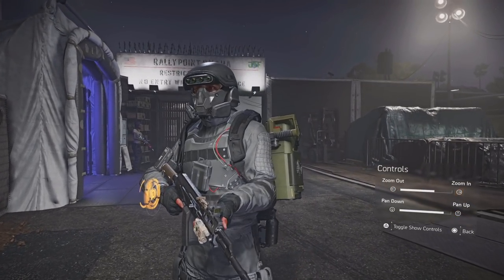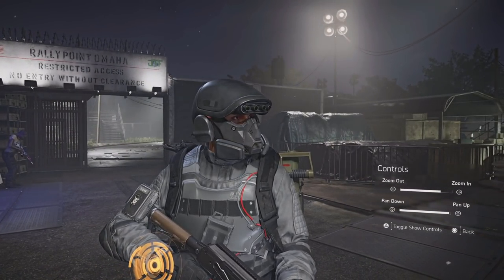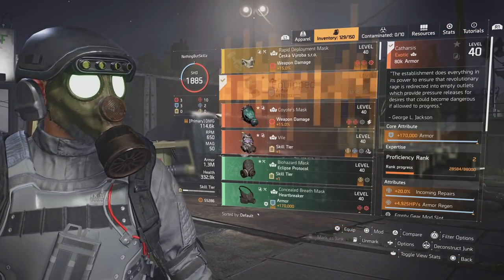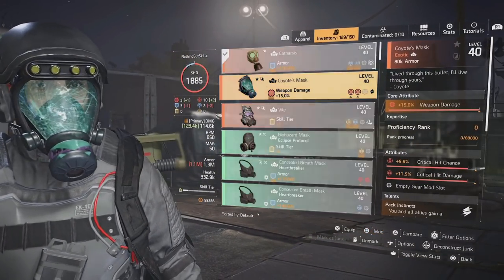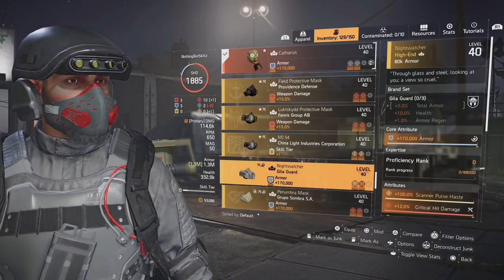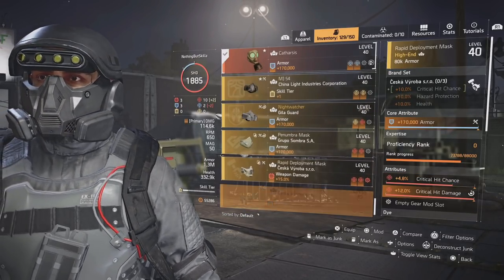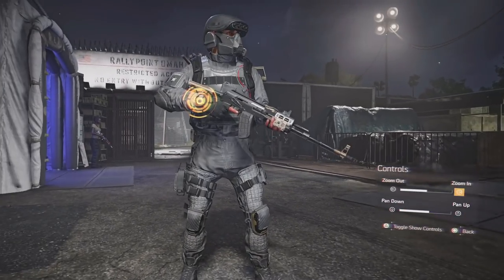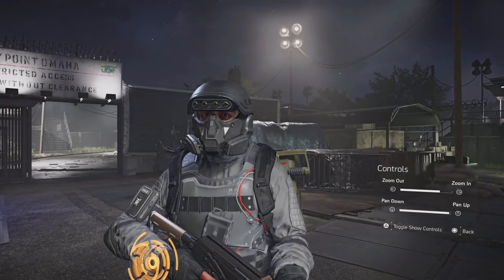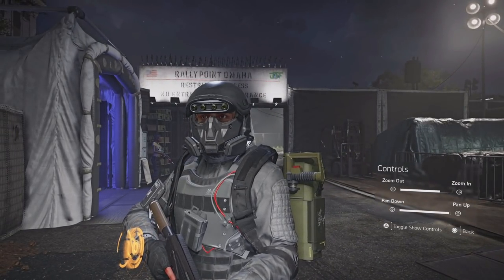If you're looking for this helmet, this is how you do it — you just have to enable 'show mask.' One thing to note: if you use an exotic mask, it will not let you use this. Once you click that, you can't put a mod on it. So if you want to use an exotic mask it's not going to work — you'll have to run something else. But if you run this chest piece with the setup, it looks so good. I actually wish you could get this mask as a reward so you could wear it all the time without this workaround.